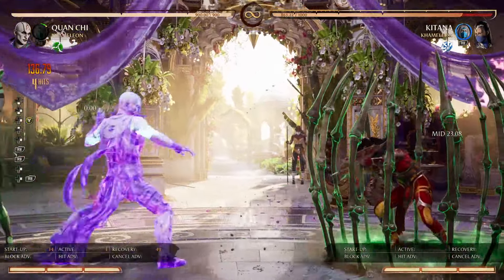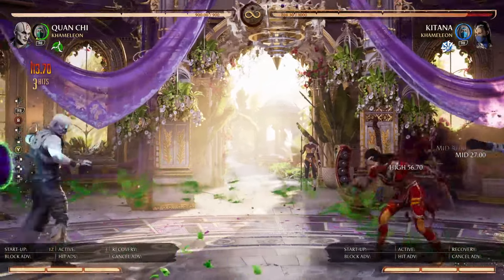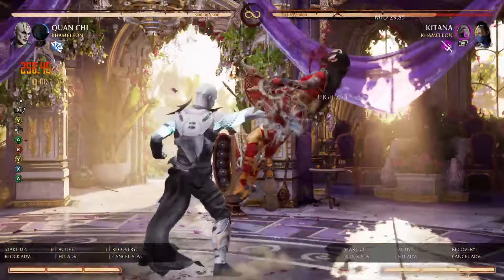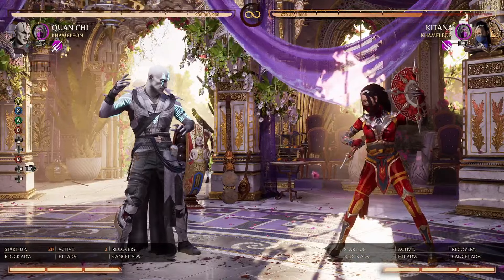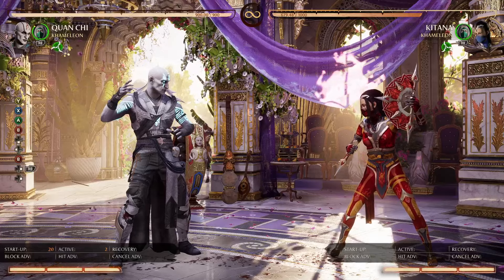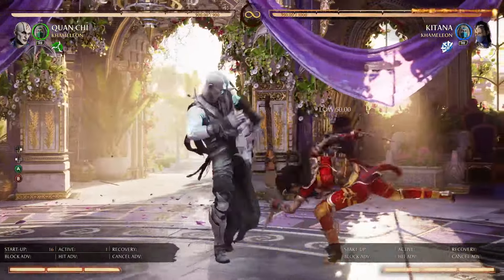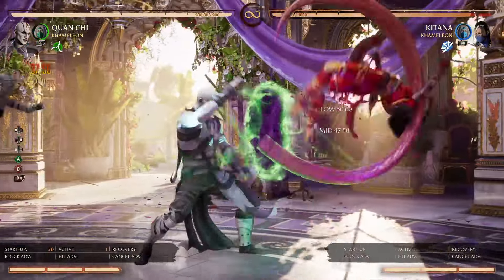I'm definitely going to do a little bit more labbing with that to see what I can get out of it. But just alone being able to do this is actually pretty good — you get the picture. These are all really cool ideas that you can get. As you can see, that's fairly decent, that's pretty good. So now you have more combos that you can do with Quan Chi, and that's actually fairly easy to do.